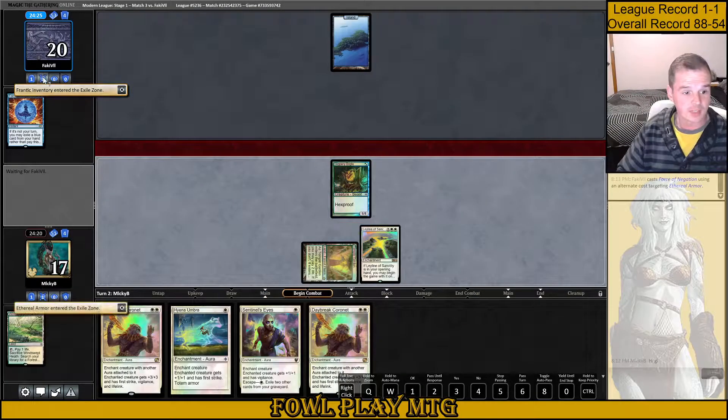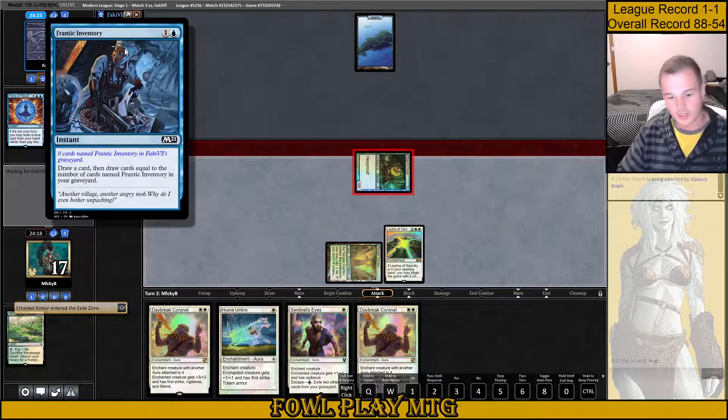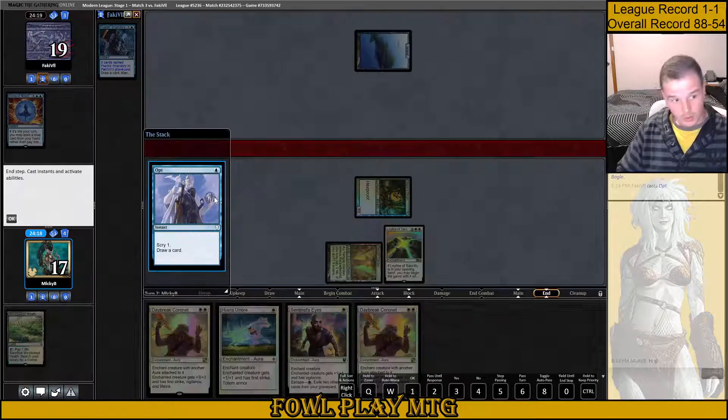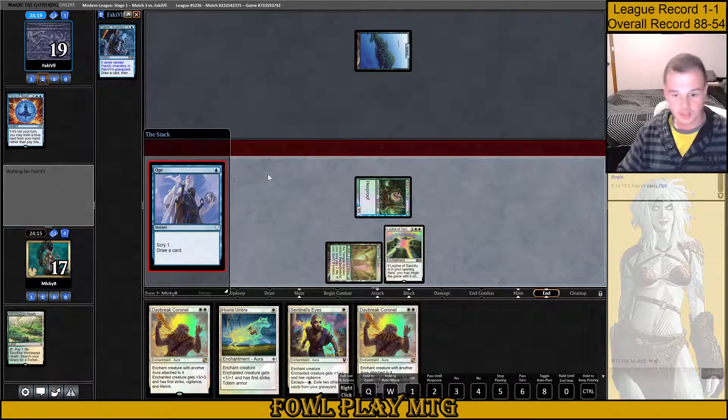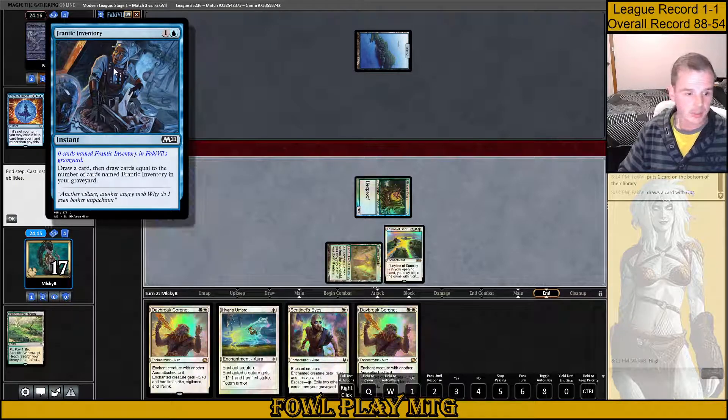So opponent cast Force of Negation here, Frantic Inventory — alright. So we're just getting in for 1. Looks like we didn't draw that land; we drew the Ethereal Armor instead. So that's a bit unfortunate. Looks like a blue-white control deck to me at the moment.